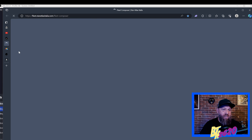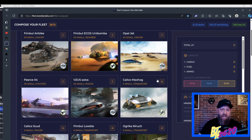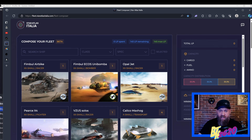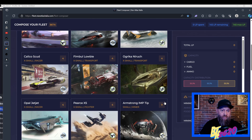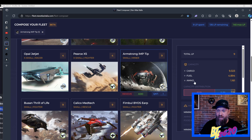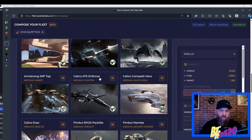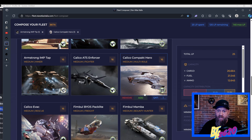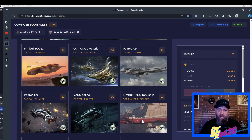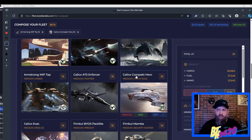The next one we used briefly in an earlier tutorial video is fleet.staratlasitalia.com — another nice, easy, user-friendly fleet builder. Let's say we have a mining fleet: we click on the Armstrong Imp, add one, then grab a Calico Compact Hero. Now we have two different ships tallied in the side bar. It tells us our total LP which is 25 — you can go up to 145 total LP for a fleet, so if you have really large ships you might not be able to add many before hitting that cap.